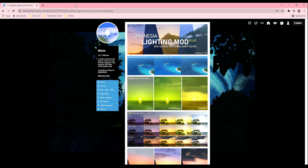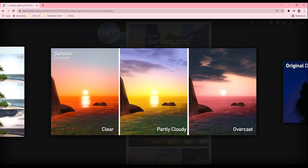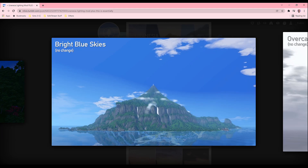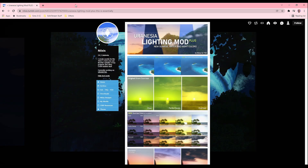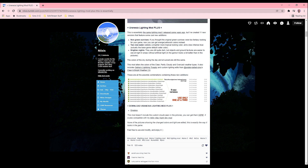This next lightning mod is called Uranesia Lightning Mod Plus created by Nielsis. This lightning mod is so pretty. It comes with 11 new versions that feature some cool new additions like non-green sunrises, two new watercolors, and brighter nights. One thing about this mod that you all should know is that it doesn't include custom clouds — you can get custom clouds but I'll talk more about that later on.